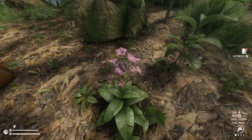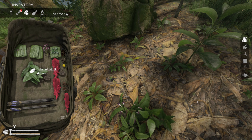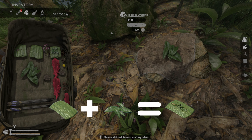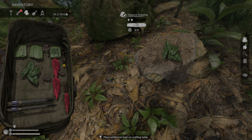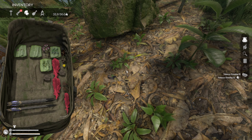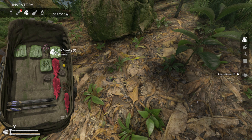Tobacco plants can be cut down by most weapons or tools and they drop tobacco leaves and tobacco flowers. The leaves can be used to craft a tobacco dressing which contains anti-venom properties. You'll want to keep a couple of these in stock for venomous wounds caused by animals such as rattlesnakes, spiders, scorpions, stingrays and even the spiky tree.